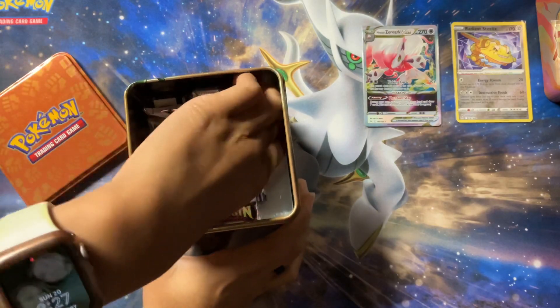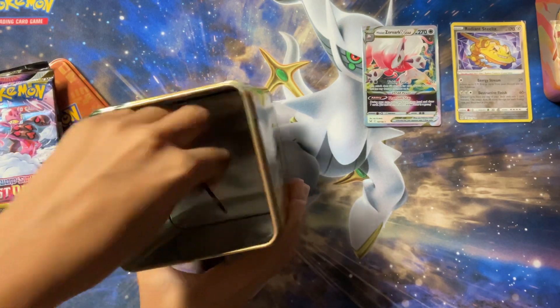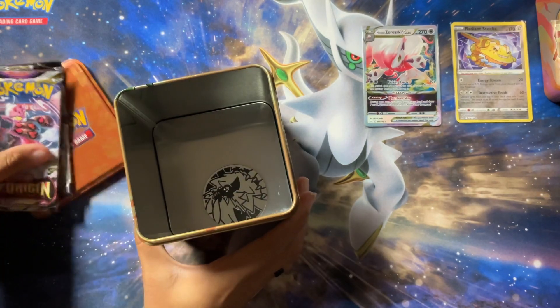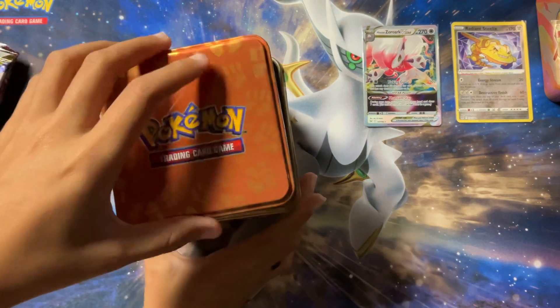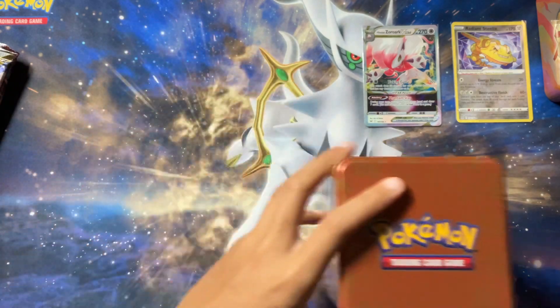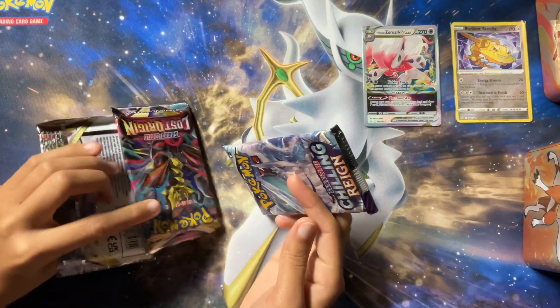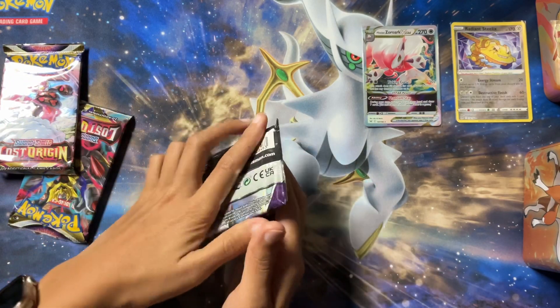All right, we have our last tin. This coin is going to be another Zoroark coin, which is weird because it's a different tin. And our packs: Chilling Rain, Lost Origin, Lost Origin. We're gonna start out with the Chilling Rain pack just because I'm always hoping for something good out of it.